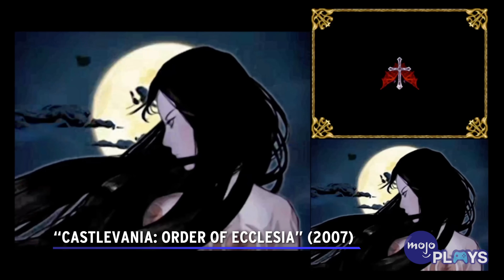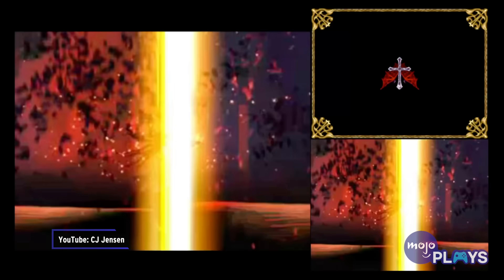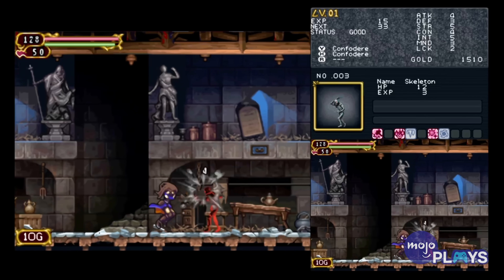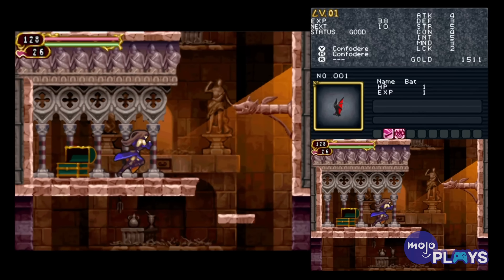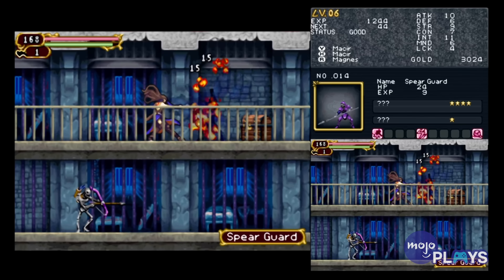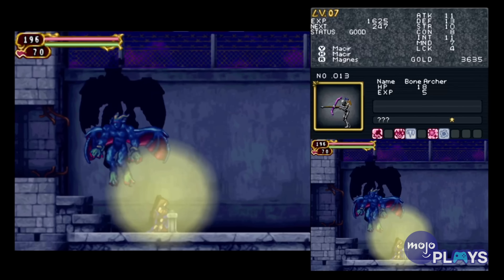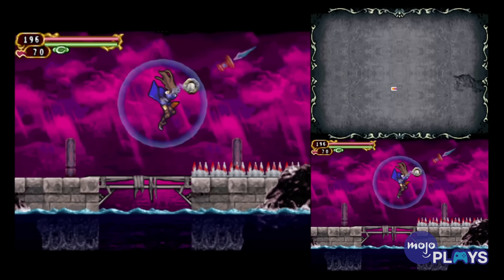Castlevania: Order of Ecclesia. Handheld consoles are a bastion for top-notch 2D Castlevania games, with Castlevania: Order of Ecclesia proving this point. Where many Castlevania games see you playing as one of the Belmont clan, Order of Ecclesia stars Shanoa, a powerful member of the titular order who is tasked with quelling Dracula's darkness and evil reign, specifically through the use of magical glyphs. These glyphs are a prominent and primary part of the gameplay, since they comprise how Shanoa deals with most of the creatures of the night that roam this 1800s land.